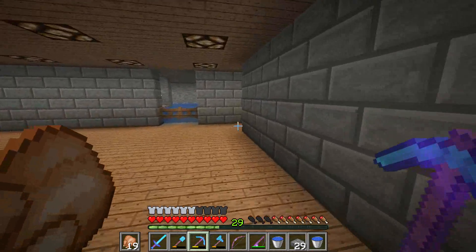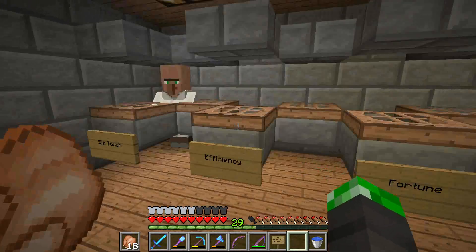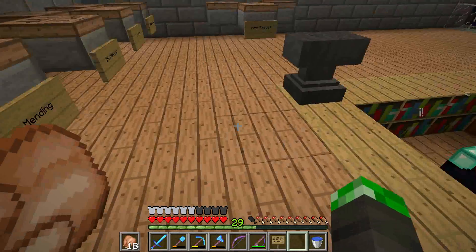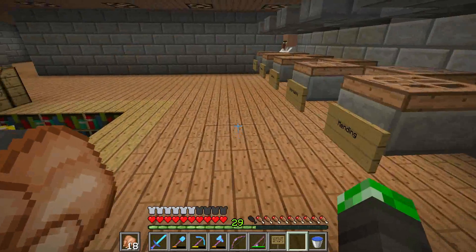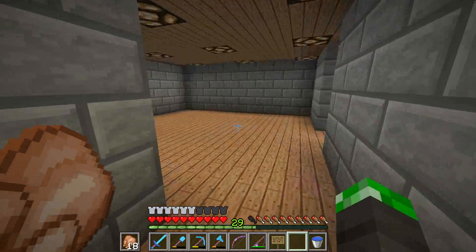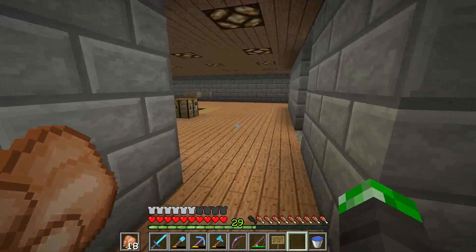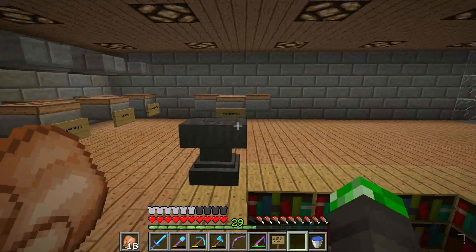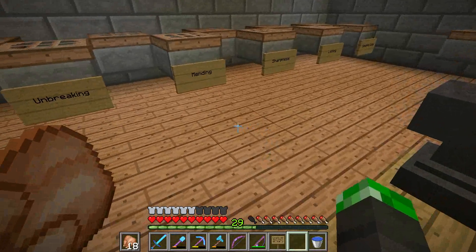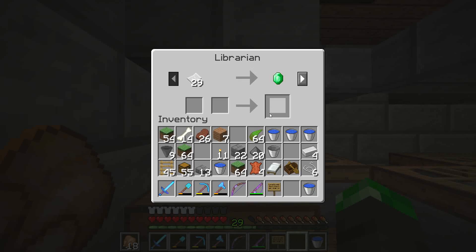Jungle wood trapdoors — I'll get a load of those. I've labeled out a few: tool enchantments here, then unbreaking and mending here, then a few sword enchantments. This is going to lead through down a different corridor to a different area where we'll have more villagers. This is going to be just temporary. We've got an anvil, a crafting table, an enchanting table, and then a load of librarian villagers, but of course we'll have other villagers to get us emeralds.